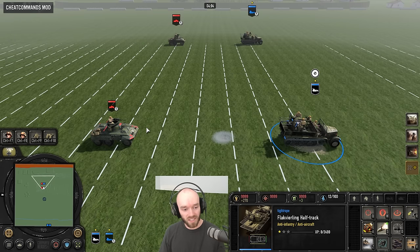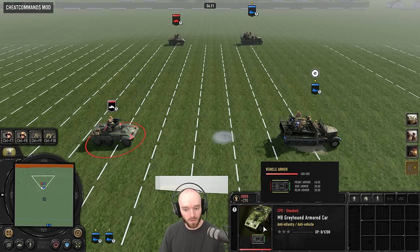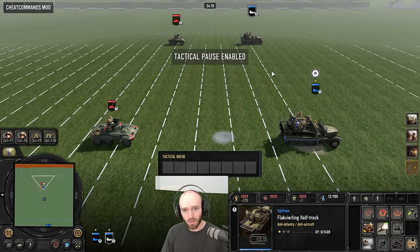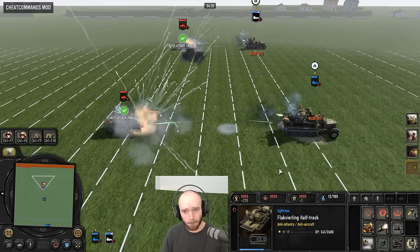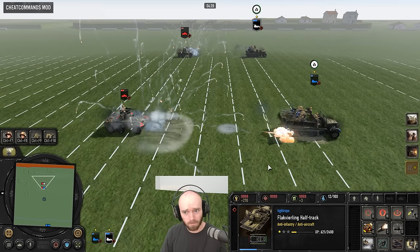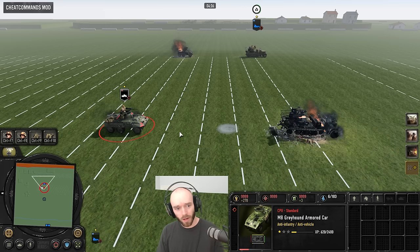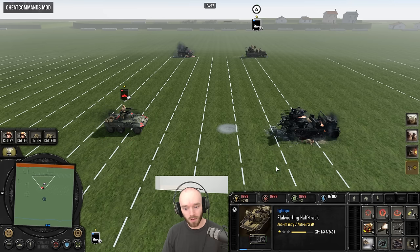Testing the stationary matchup between the Greyhound and the Flak Halftrack with AP Rounds at mid range — one with skirts and extra health, one without. The extra health from skirts didn't come into play in this specific test, but it could have. Even in stationary performance — not accounting for the reduced performance on the move — the matchup is notably different.